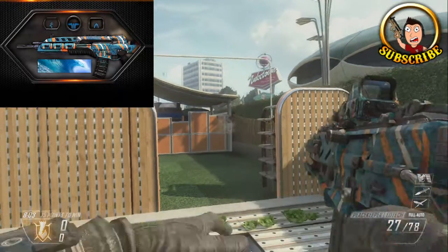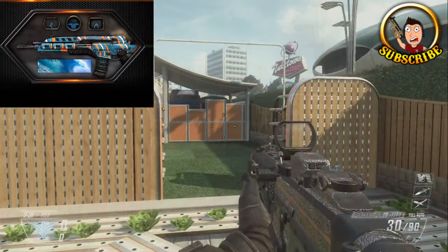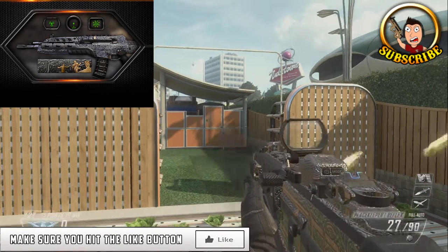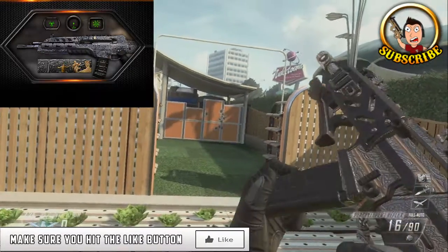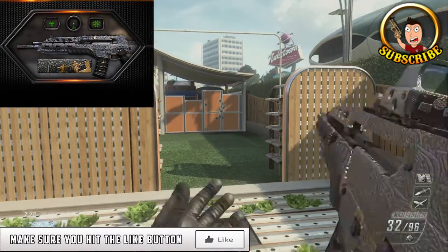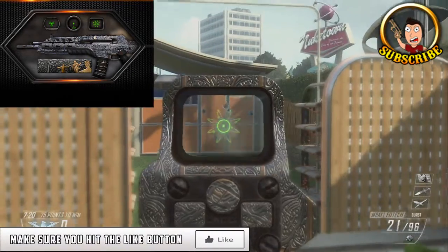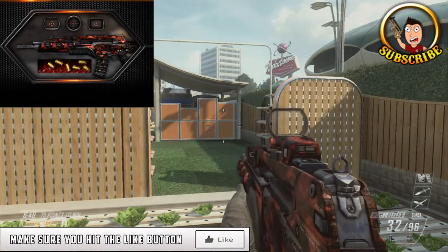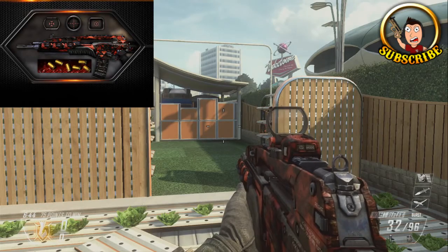You can see the Aqua skin on screen now, and I'm going to be showing off all the skins for you guys in this video so you can pick if you want to buy it or not. I'll also be showing off the Radicals, which you can see on screen as well. This one is actually called Pack-A-Punch, and in the top left corner we have all the stuff that's included — the three Radicals, as well as the weapon skin and the title.